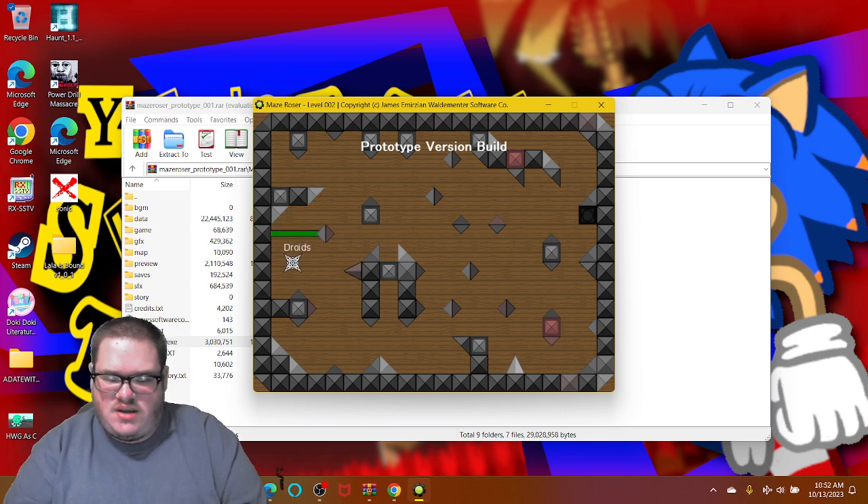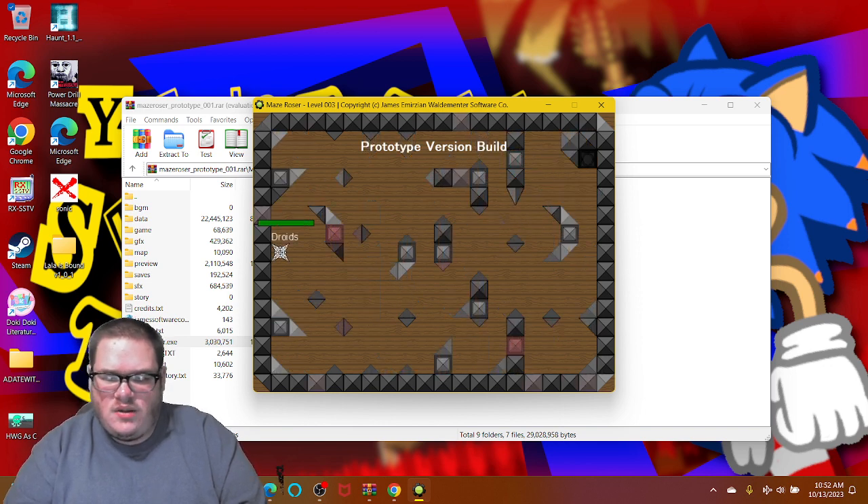Let's see how this game plays. I do have a health bar, so be careful — it's a little bit easy but not too easy perhaps. Things are about to get a little bit harder as you go. Let's just go up, because if I touch any of those pointy things that could really hurt you. This is a prototype version build, by the way, so the full version is not even finished yet. It's like some sort of RPG Maker style.